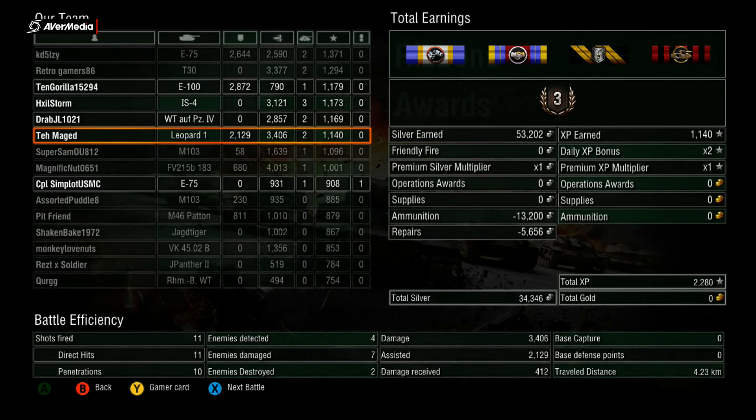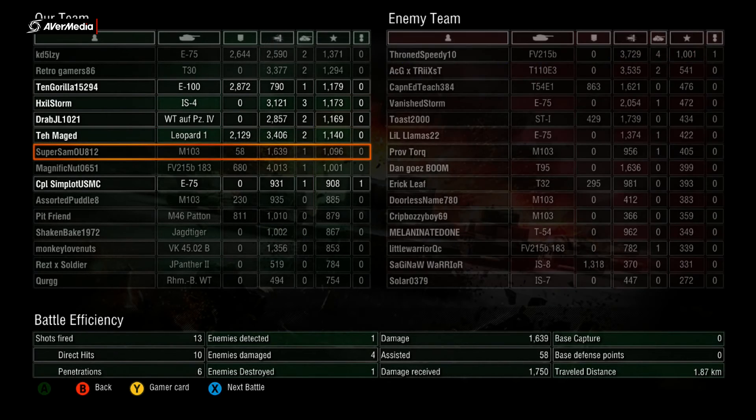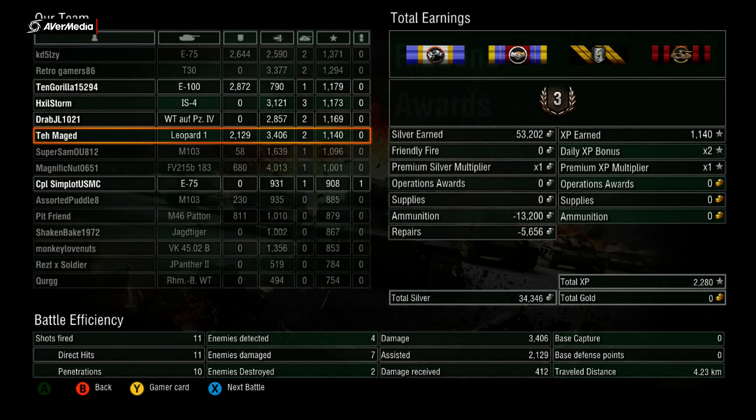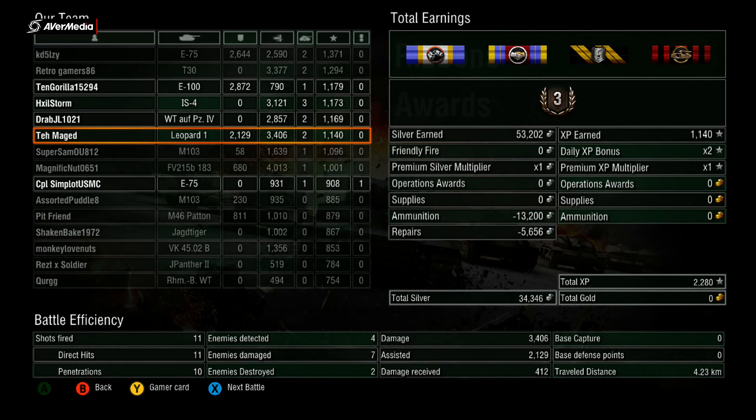If you're going up the E50M or T-62A line, or you already have those tanks and you're an average or below-average player still learning the game, I would not suggest rushing to get the Leopard 1. Continue to learn the game at tier 10 and get better first — once you do, this tank becomes incredibly good. Even good players are punished for mistakes in this tank, so you have to be smart about when to pop out, when to scout, and when to run. I'll probably take a two or three week break before going up the Soviet heavy line. Catch you guys later, peace out.